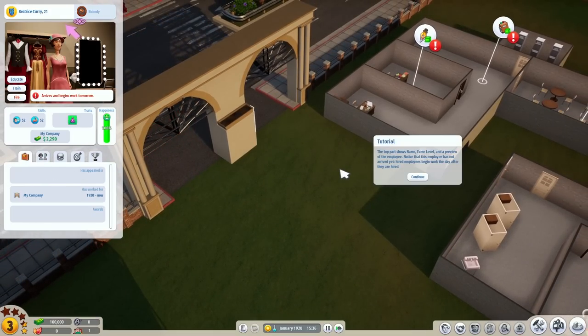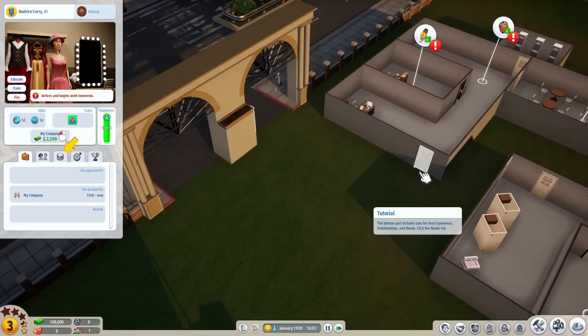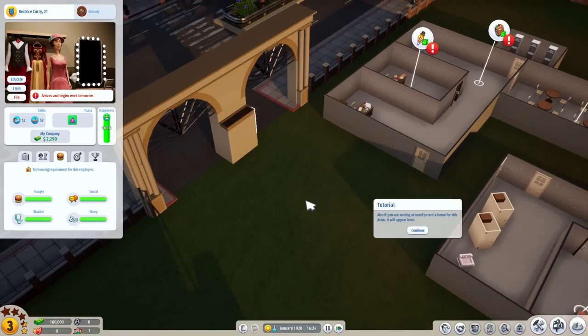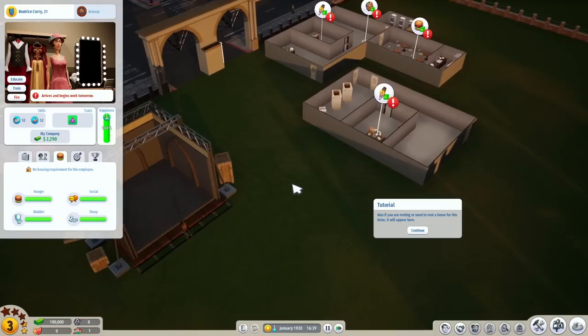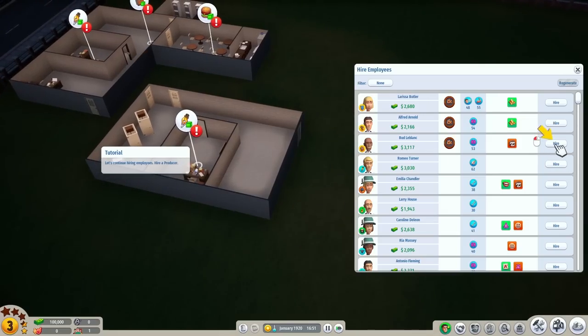The top part shows their name, fame level, and preview. She's 21 years old and a nobody so far — not until she's in a few movies. Happiness and skill levels are on the right side. The burger icon shows hunger, bladder, social, sleep. Well if that's not The Sims, I don't know what is. Sims is a brutal survival game — some of your Sims are so stupid, they'll try to cook a firework on the stove. We got Bud LeBlanc — he's going to be our producer. Welcome aboard, Bud.